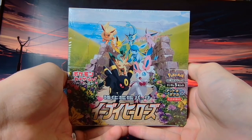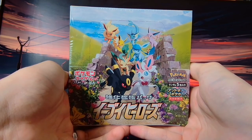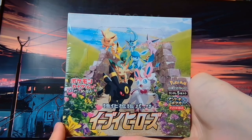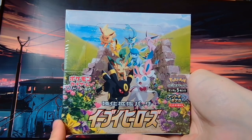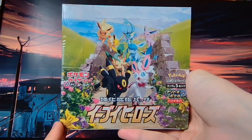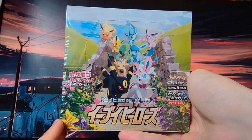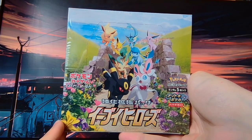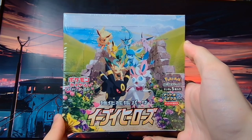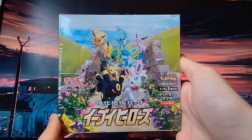Hey folks, how's it going? As you can see I have a booster box of Eevee Heroes in my hands and yep, you guessed it, this is what we'll be opening today in this week's video. I thought that because we've been opening more recent sets like Dark Phantasma, Time Gazer, Space Juggler, and soon the Pokemon Go TCG crossover, let's go back to a set that was probably the best set of last year - and probably still one of the best sets in modern times - and that's because of the alt art cards, more specifically the Umbreon VMAX alt art.